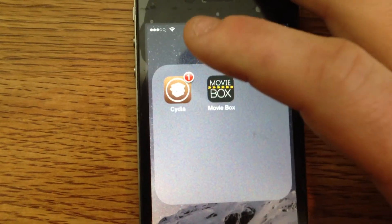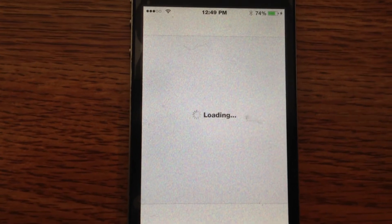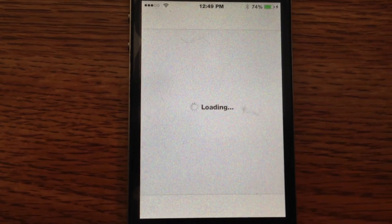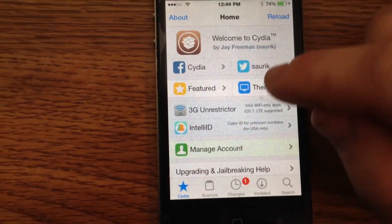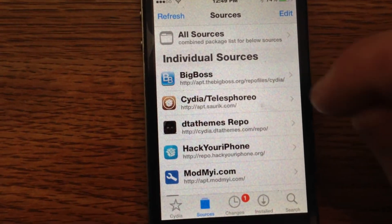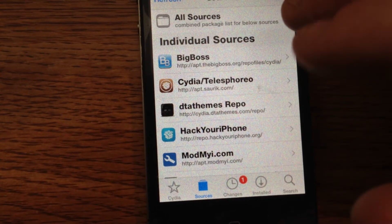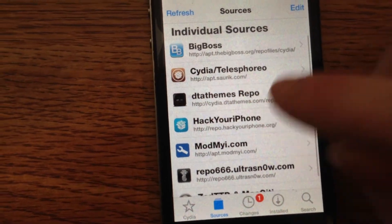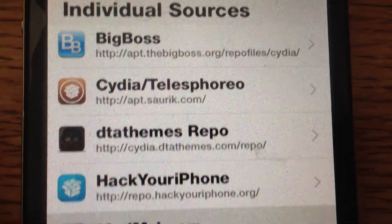Now, what you're going to do when you first get Cydia, you're going to open it. Now, you're going to go to Sources, and I want you to add all the sources that I have. If you have some of them, you're good because I don't have another jailbroken device to compare these to. The ones you've got to get: make sure you have Big Boss. This one you should have — the Cydia one.